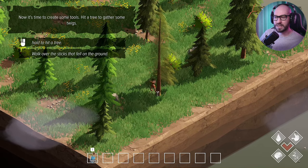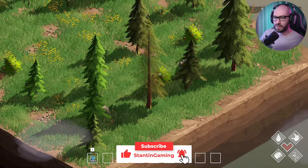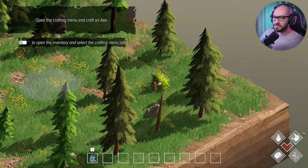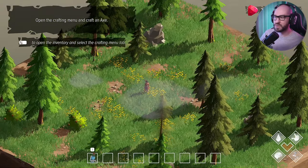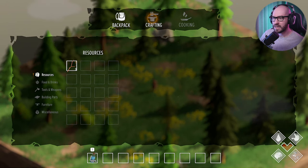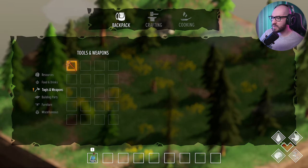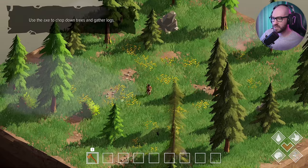Maybe we'll need these twigs to make a fire or something. Let me open the inventory and select the crafting menu tab. If I go into crafting, we can actually make ourselves an axe. There we go. Got the axe — I'll put it into slot one. Let me switch it. That's what I'm talking about. Now we can finally get ourselves some trees.